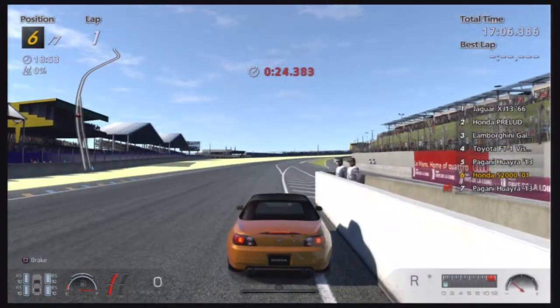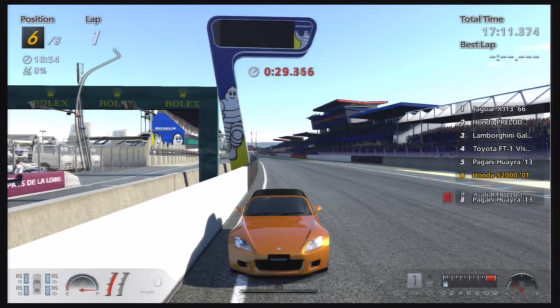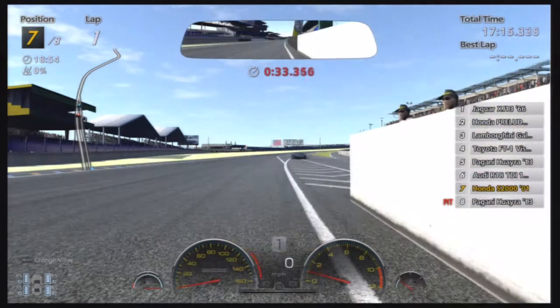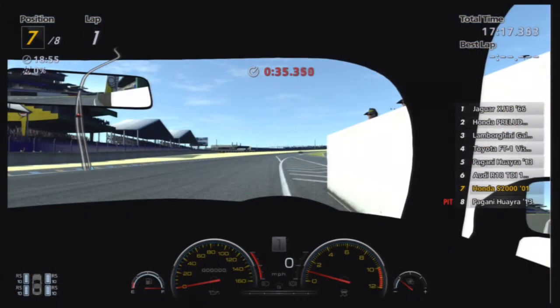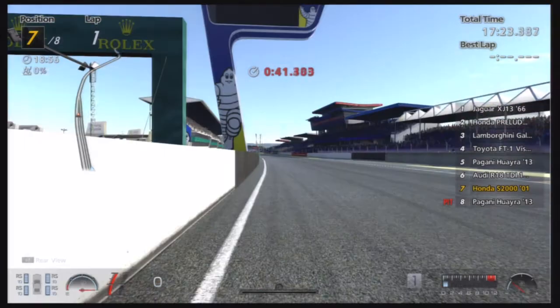So we have the rear of the car and the front of the car — looking swell. There's nothing to look at in the interior, which is why I don't use it because it just looks so pathetic. And the bonnet view, which is what I will be using.